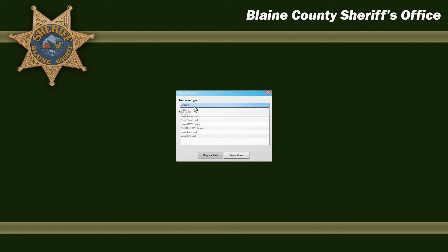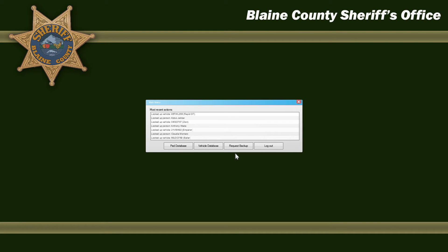You can also request backup. You've got a code 3 or a code 2 and you can select what unit type you want. We won't need backup today, so we're going to jump out of that.